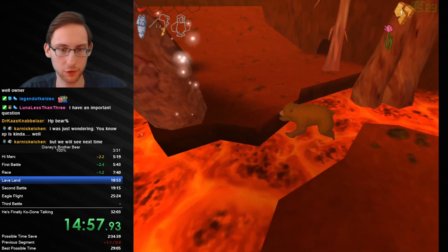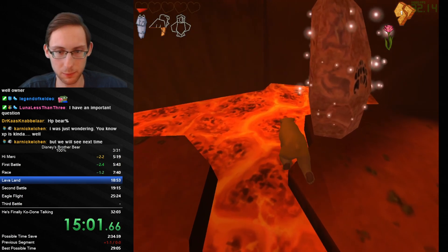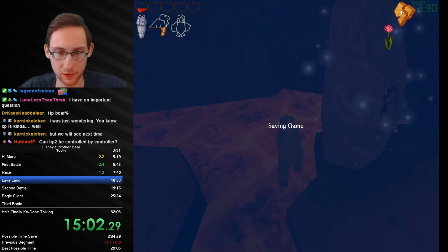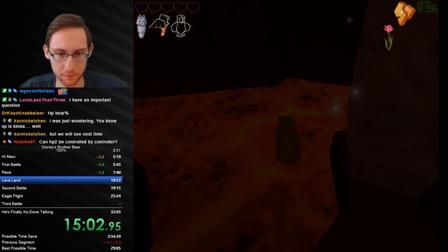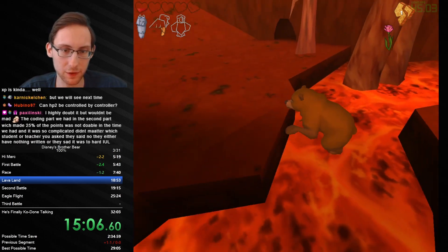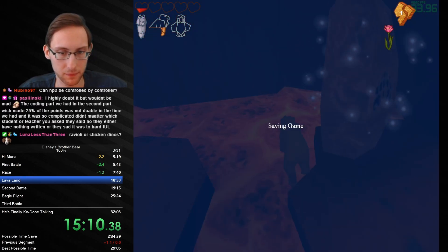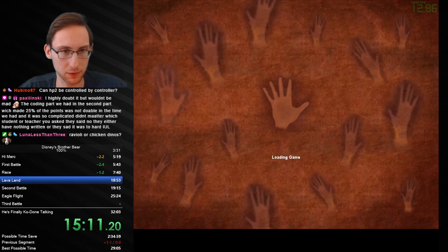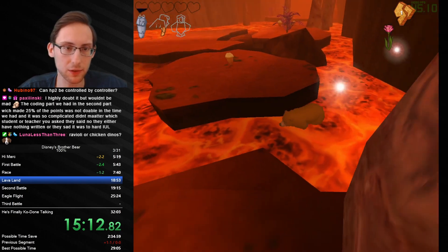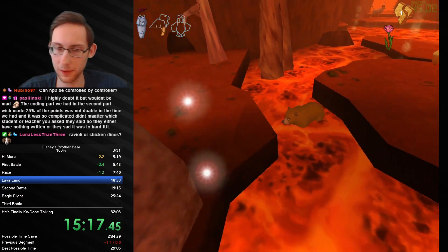Why did we spawn with health? This trick is so stupid — this killed like two runs now. It doesn't kill this one though. Why do we keep on spawning with health? I don't understand this shit. Why do we have health? Fuck off with your stupid ass mechanics, Brother Bear. This makes no sense.